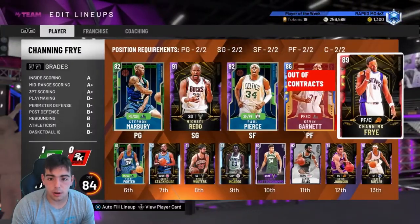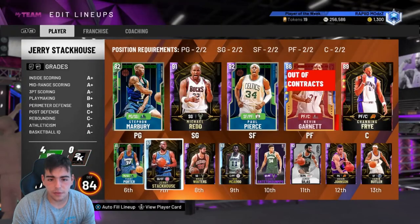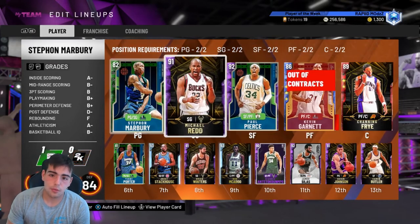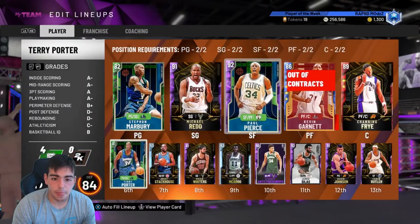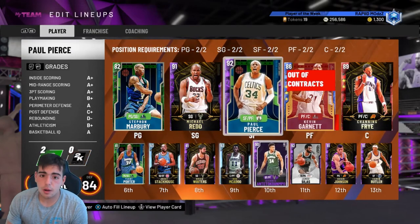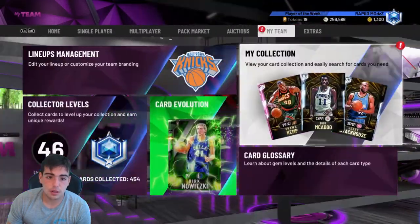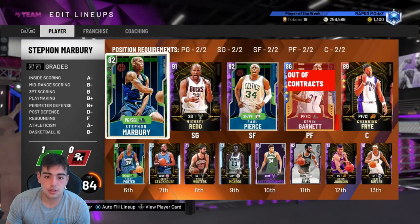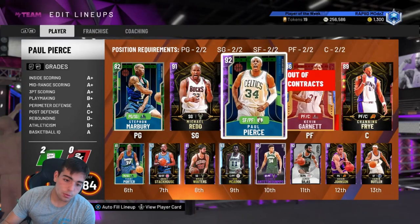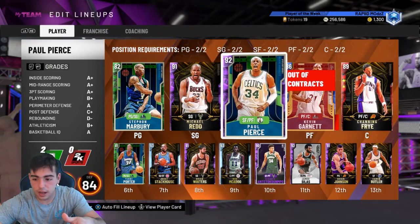Here's the team I'm running with. Trying to get KG to a Diamond. We got Shawn Kemp on the bench. We'll have a lineup update on the stream. I'm pretty much no money spent besides — I did pop the $50 bundle, and with that I bought my Pierce and Giannis. Besides that, all my MT on screen is no money spent. I hope you enjoyed the vid. Stay tuned for more locker codes. Have a good one guys, peace.